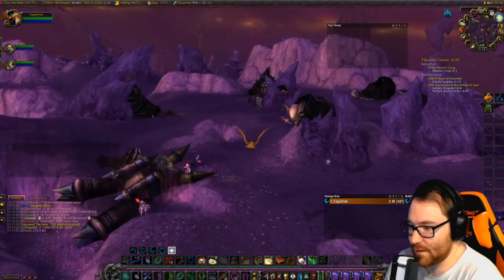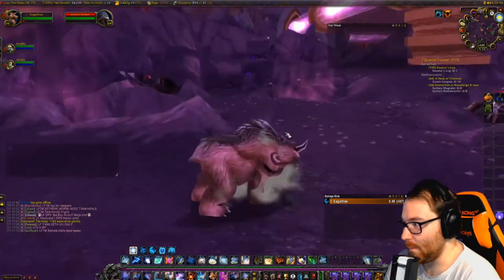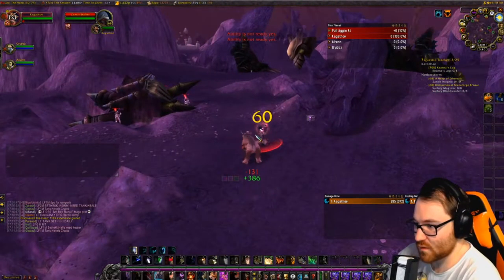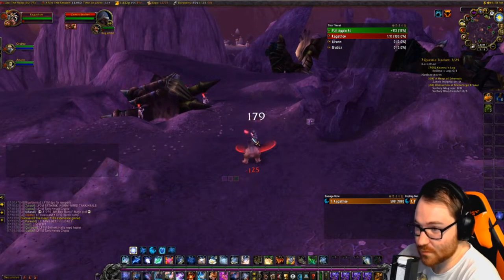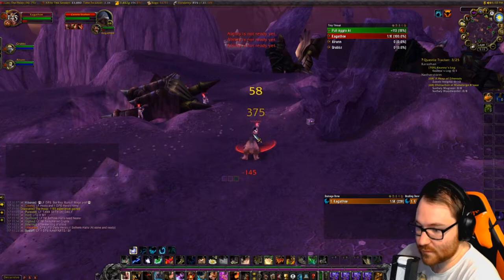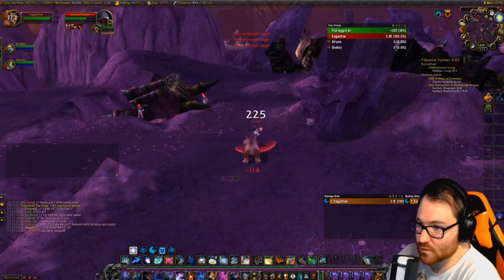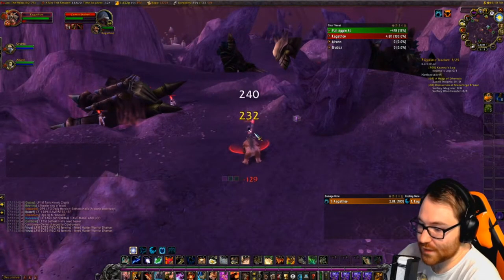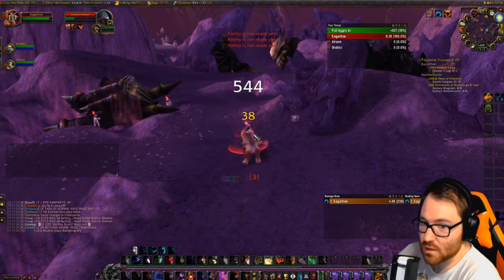Next, you have to kill a bunch of X's guys and collect 10 insignias from them. Once you have those 10 insignias, you can turn it in and start the next step. Note that this quest is actually repeatable and yields a lot of Consortium rep if you want to farm it.